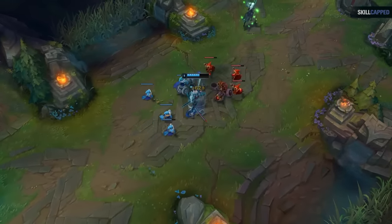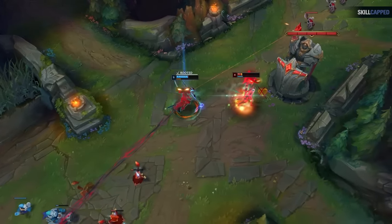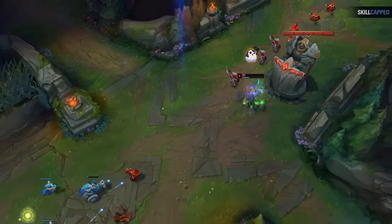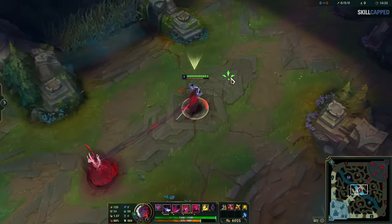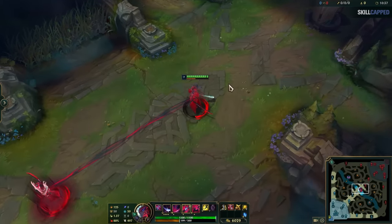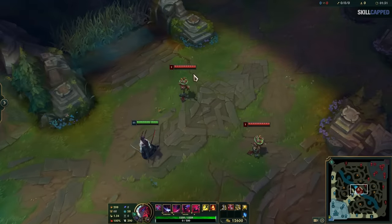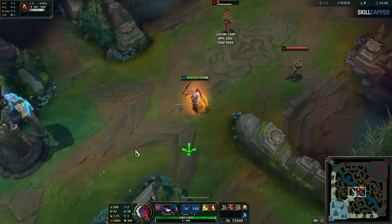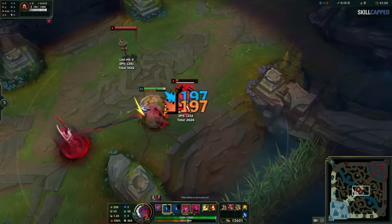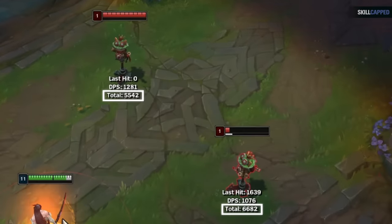Something important to cover is that your E's snapback can technically be delayed by two different ways. The first is something your opponents can do — even if your E's duration ends, if your opponent has crowd controlled you, you will not snap back until the effect is over. The second way is one you can do reliably: your E will not snap back if you're in the middle of an animation. Most Yones abuse this by using their ultimate at the end of an E combo since it has a super long animation. You'll burn through a lot of your E's duration if you cast it as it's ticking down, so delay using your ultimate until the last moment right before your E runs out to get every ounce of damage possible.